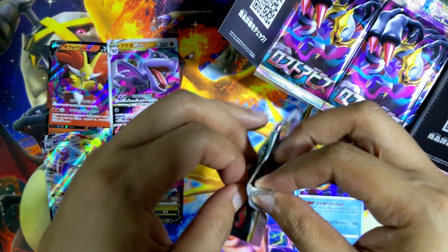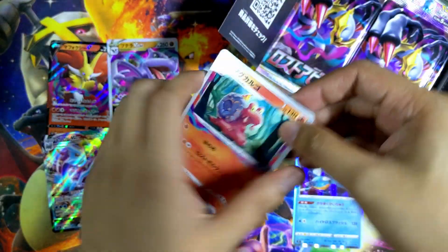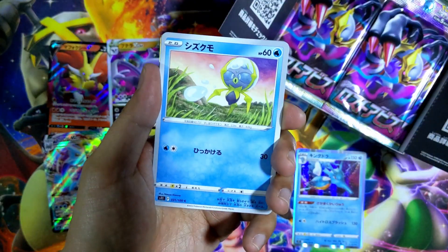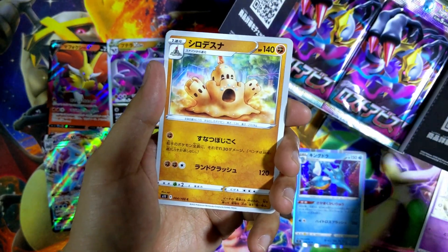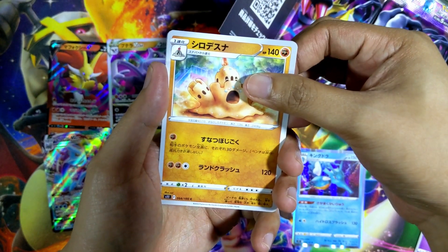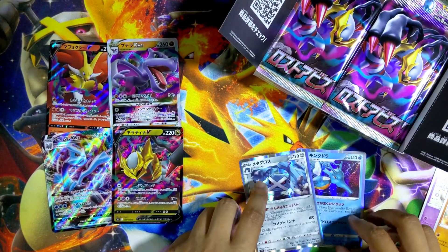Let's go for another one. One to the front and let's see what we have. We have a Maractus, Deopidas, Dreepy, Sandygast. And the last card is — ooh, holo Metagross! That is nice as well.